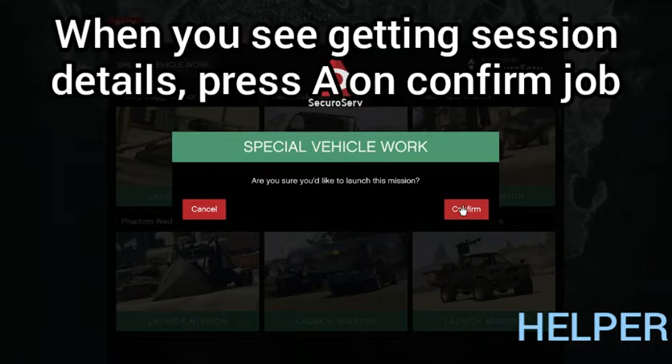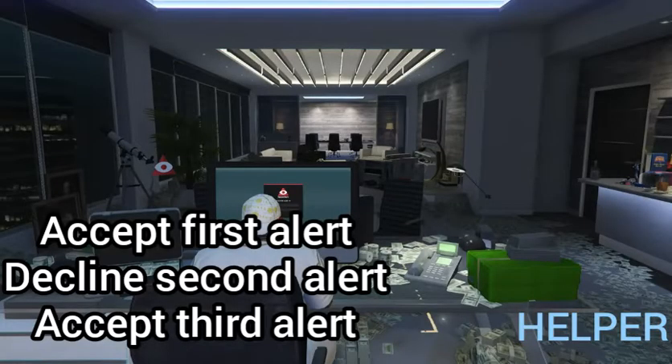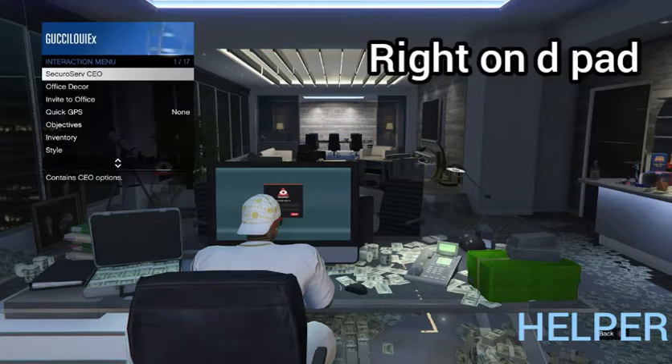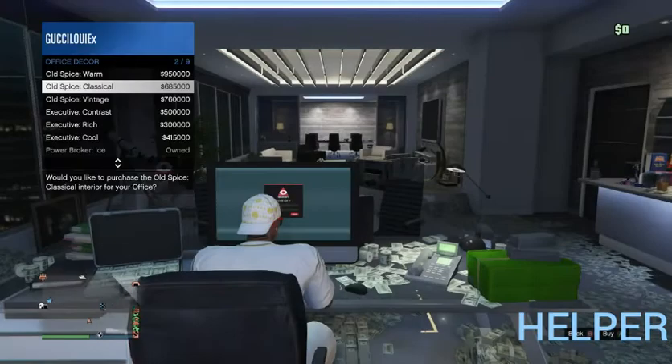We're in free roam and I'm going to be joining somebody in assisted aim. As soon as you get that 'getting details' alert, you're going to accept the first one, decline the second one, and then accept the third alert — it's going to happen really fast. Once you do that, press right on the D-pad, go to Office Decor, and select one of the office decors. Once you select one, you'll be put into a black screen.